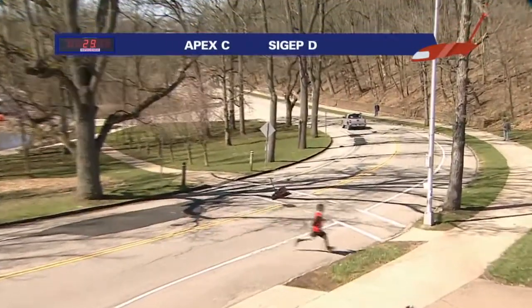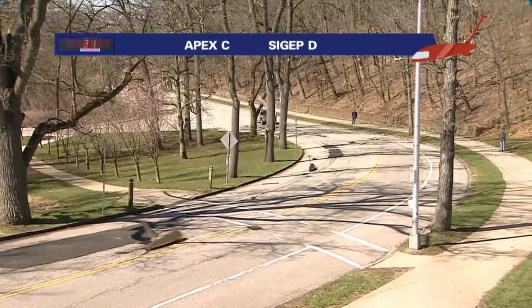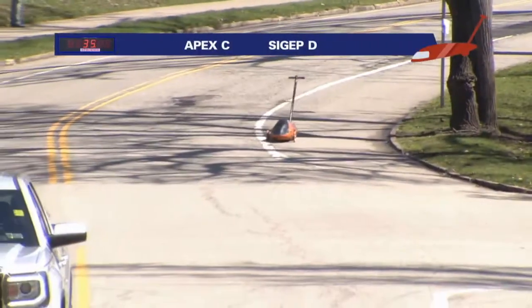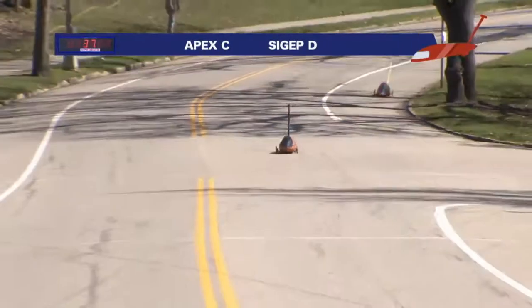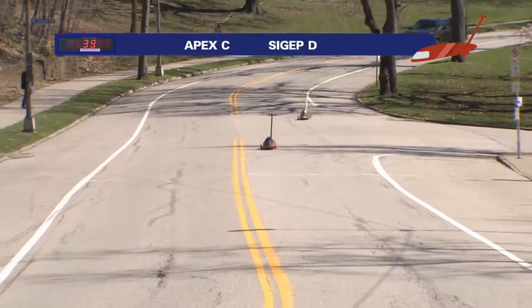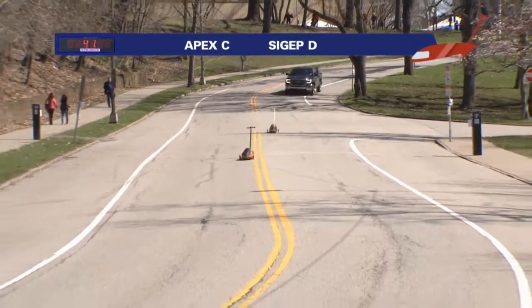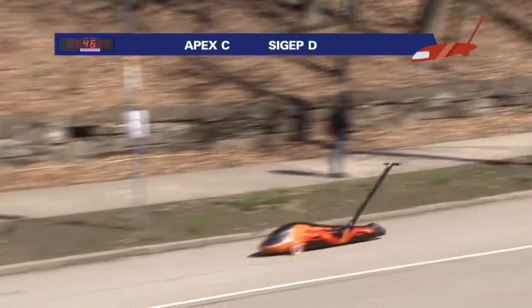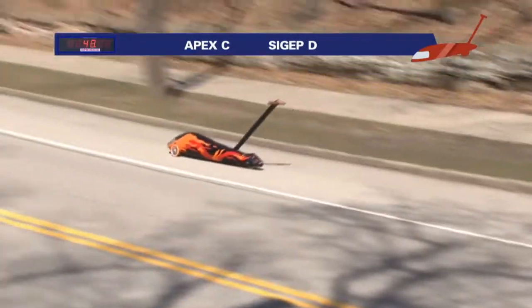Good push. About a 31-second crosswalk time for them. These two teams — A C team and a D team — one of those interesting things to see just in terms of depth for both these squads. Apex keeping a solid bit of distance away from Sig F.